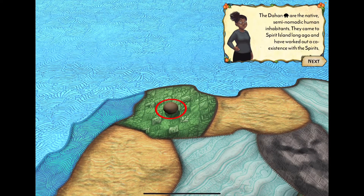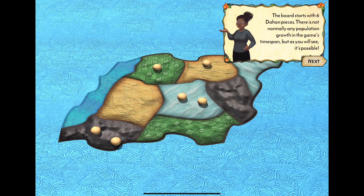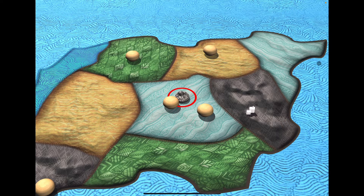Here are the game pieces. They're natural wood, very symbolic of a simple population. The Dahan are represented by this natural color. Every scenario starts you with pre-populating a certain amount of Dahan on the board depending on your player count. Blight is basically human influence — the negative effects that can cause your island and spirits to wither away and die, so we don't want blight.